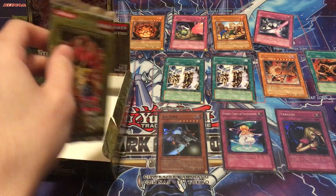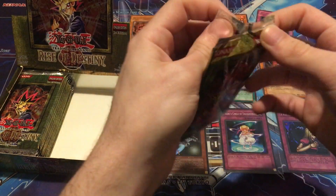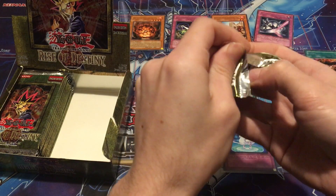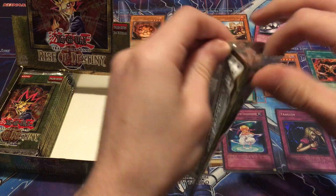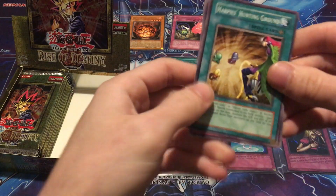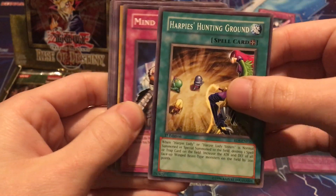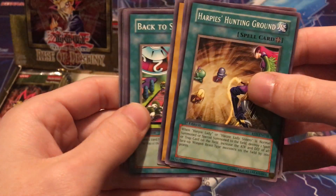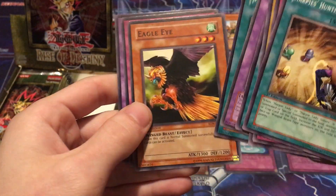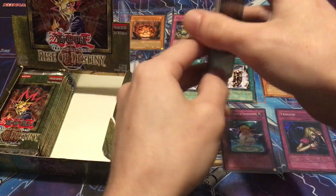Very last pack on the right side of the box and we still haven't gotten an ultimate. I'm kind of worried, but hopefully we'll get at least one. With these old printings they weren't very consistent — there were definitely some mistake boxes. Harpy's Hunting Ground, Mind Haxers, Harpy Girl, Back to Square One, Dark Blade the Dragon Knight — really good rare — Malice Dispersion, Eagle Eye, Fu Rin Kazan, and Mokey Mokey King.